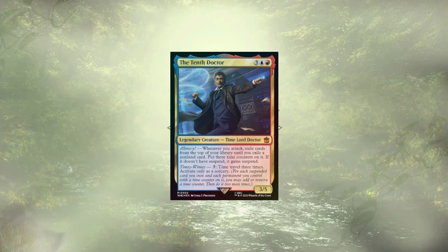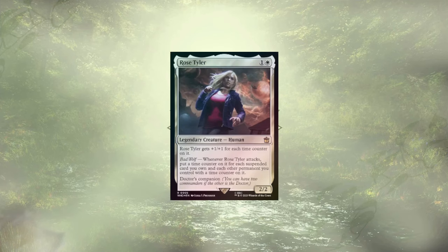Welcome back to another mech deck tech. Today, for the next three installments, we have upgrade guides for the Doctor Who pre-cons. We'll be starting off with Timey Wimey, featuring the 10th Doctor and Rose Tyler as our two commanders. This deck is heavily focused on the suspend mechanic and is looking to time travel to keep our vanishing cards in play and cheat our suspended cards out sooner.